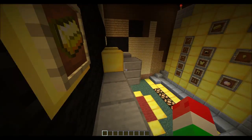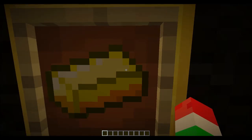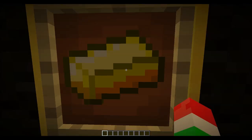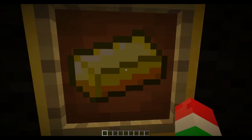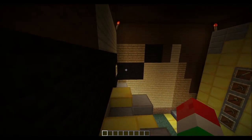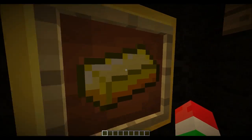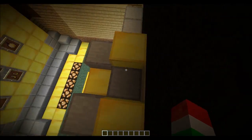Let's see what SkyDoesMinecraft sees through his eyes. Let's just be SkyDoesMinecraft for a second and look through his eyes. What do we see? I see gold, I see butter — oh my gosh, it's amazing! Let's check the right eye — what does the right eye have in store? Again, there we go — it's amazing!